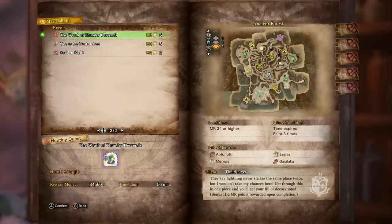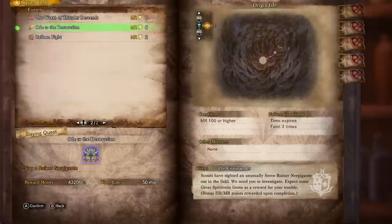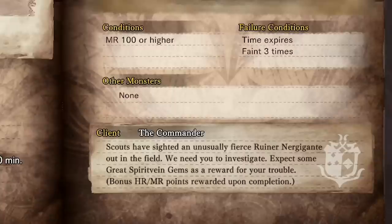This was the quest that gave you the new decoration farm — I had a video on that as well, so that's already posted. But now we're going to have this. You can actually see in the description it says right there, Great Spirit Vein Gems as a reward for your trouble. Let's go ahead and get this queued up.